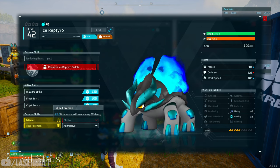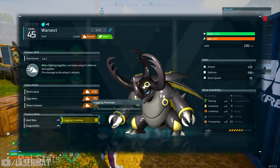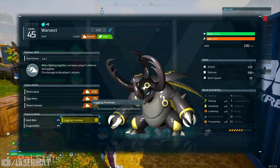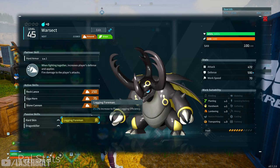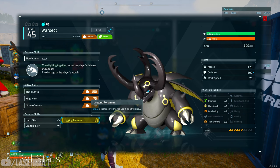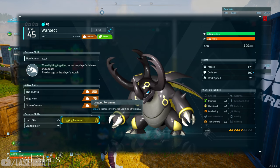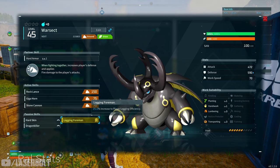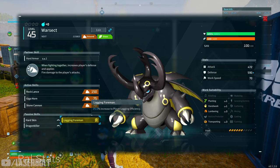Mining Foreman is really good — it's going to increase player efficiency really fast. The next one you want to be looking for in mining is called Logging Foreman. This is going to increase the player's logging efficiency by 25%. So if you're cutting trees to build your base and get your foundation set, this is definitely the one you want. These are the two I recommend specifically for gathering — look for these early to speed up building your base and getting the materials you need.